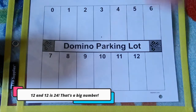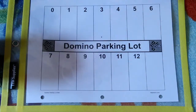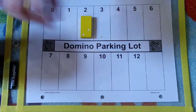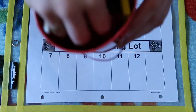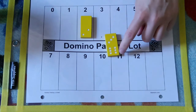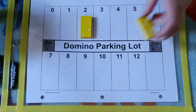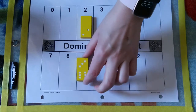So player 1 will pick a domino out, lay it out, and then count the dots. So we have 2 dots, so that's going to go into the parking space with the 2 on it. And then player 2 will pick theirs out — I'm just going to pick a random one — and then we're going to count the dots: 1, 2, 3, 4, 5, 6, 7, 8, 9. So this one would go in the parking space with the 9.